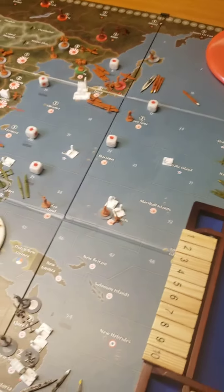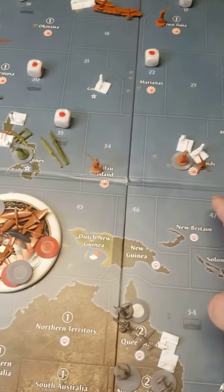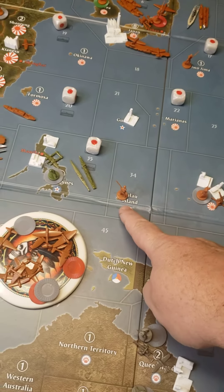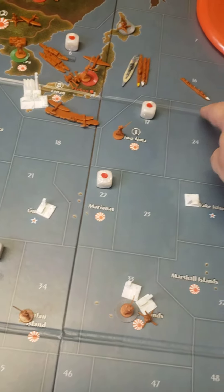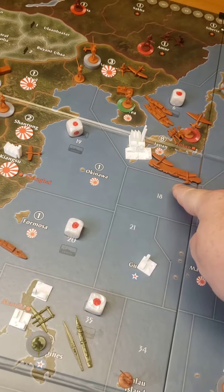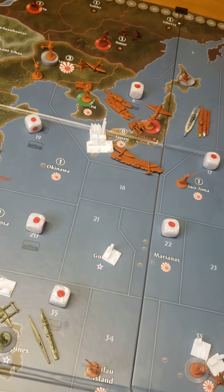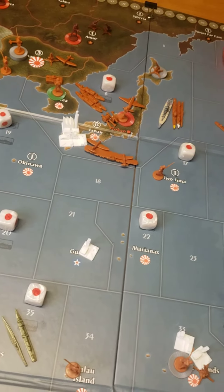Okay, disposition of forces. In the Carolines we've got two infantry and a Triple A. Pulled out we've got an infantry in Iwo Jima, and infantry in sea zone 16. The destroyer in sea zone six, carrier, attack fighter, a battleship, a cruiser, a destroyer, a sub, and three transports.